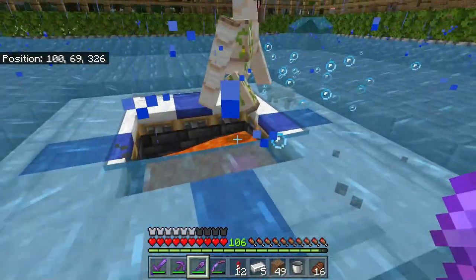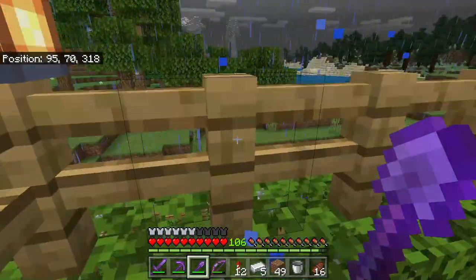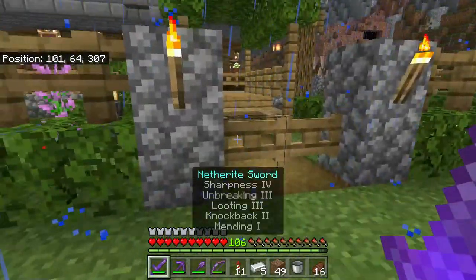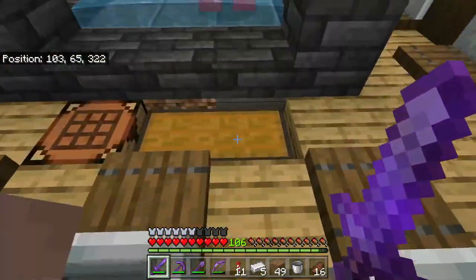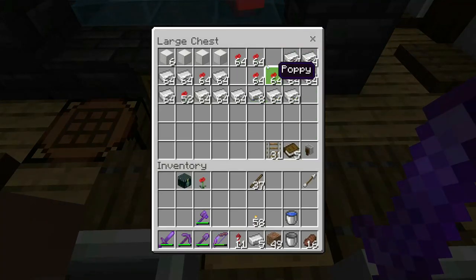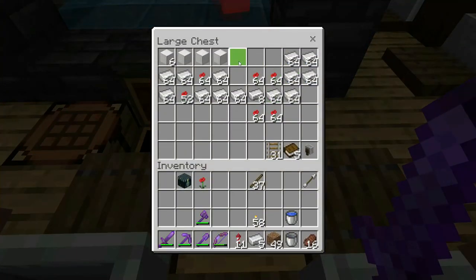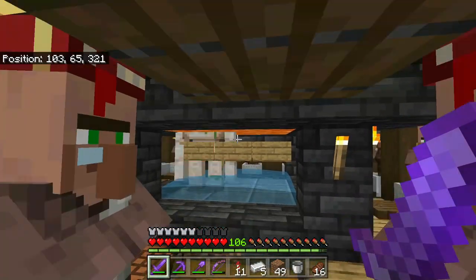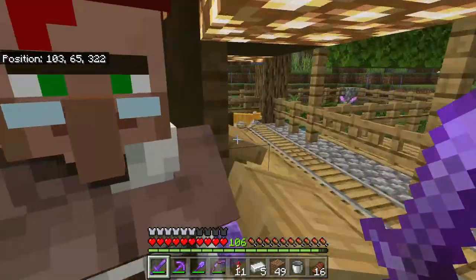The reason I originally placed the lava so high up was so that it would only be touching the Iron Golems' heads. I was worried that if it was too much lower, when they died, the iron and the poppies would get burned up by the lava and not drop into the hoppers. But after testing it a little bit lower like this, they still get dropped. When this Iron Golem dies, we should see some more iron and poppies drop into the chest. So this thing will still work with the lava a little bit lower, and that prevents the lava from pushing the Iron Golems back onto the beds. This thing should be working from now on.